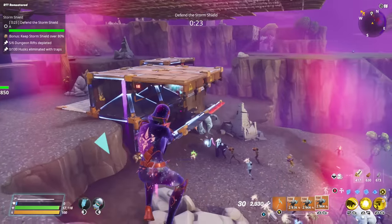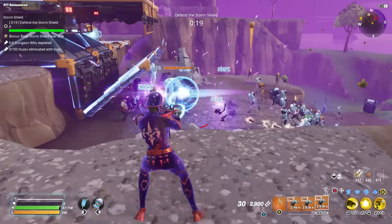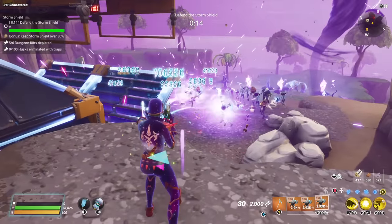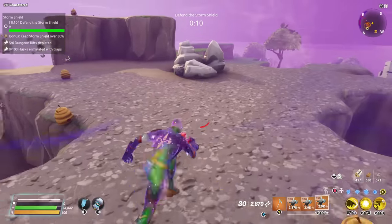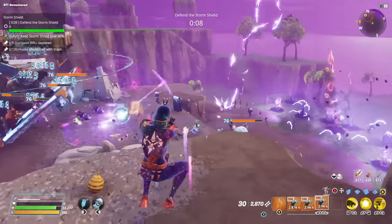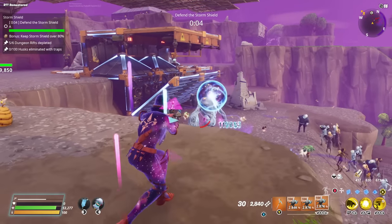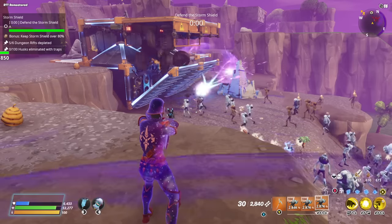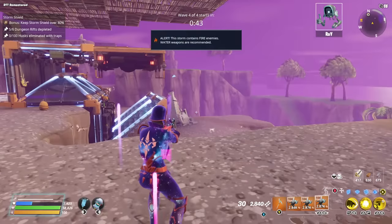One shot — freezes that guy instantly. That one is just out of range. Popping another one there. So satisfying watching that massive orb take out everything around it. Look at these freeze stacks — I think the freeze stack perk might actually be the best perk on this weapon. They're literally freezing on top of each other.